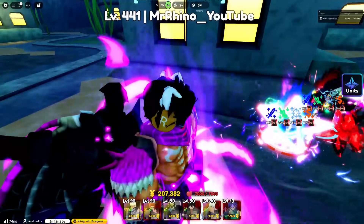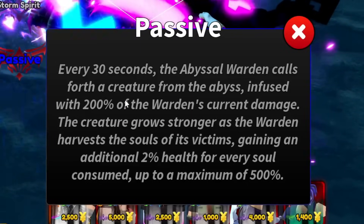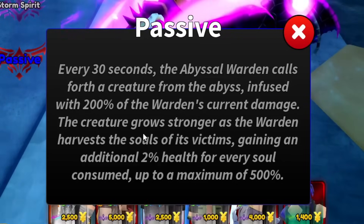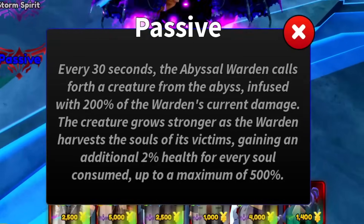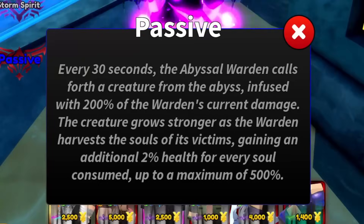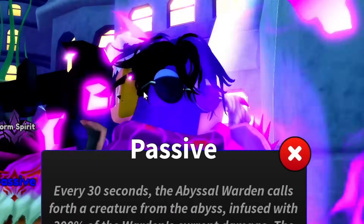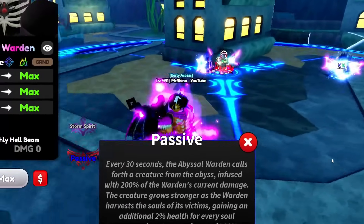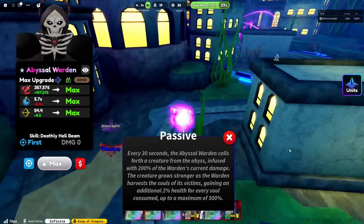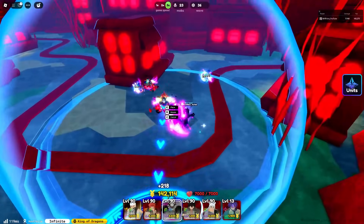Let's take a look at his passive: every 30 seconds, Abyssal Warden calls forth a creature from the abyss infused with 200% of the warden's current damage. The creature grows stronger as the warden harvests souls, gaining an additional 2% health for every soul consumed up to a maximum of 500%. However, it is currently bugged — the creature's HP is not increasing when enemies are killed.